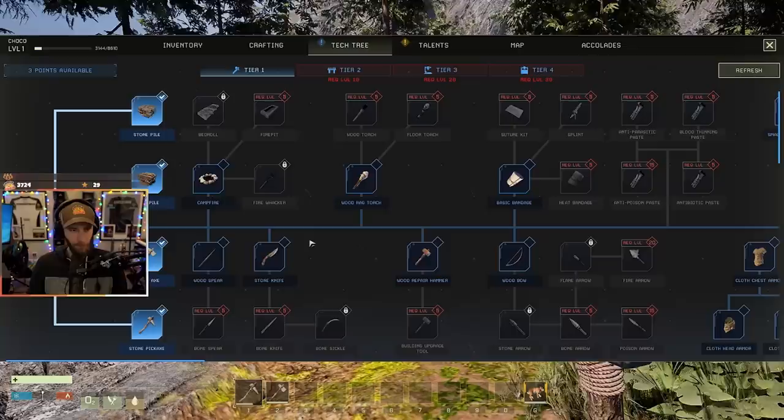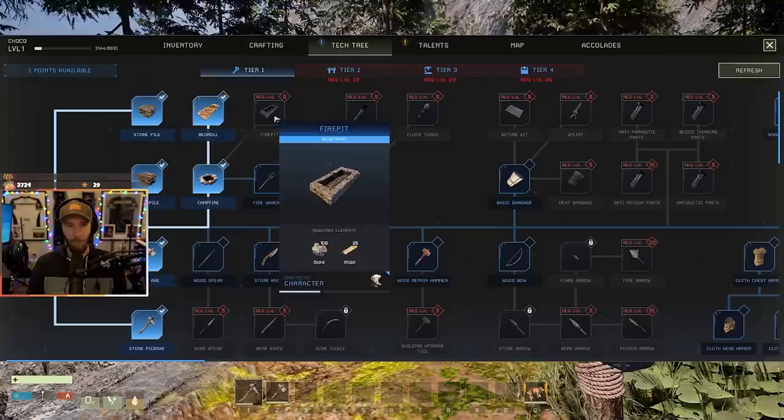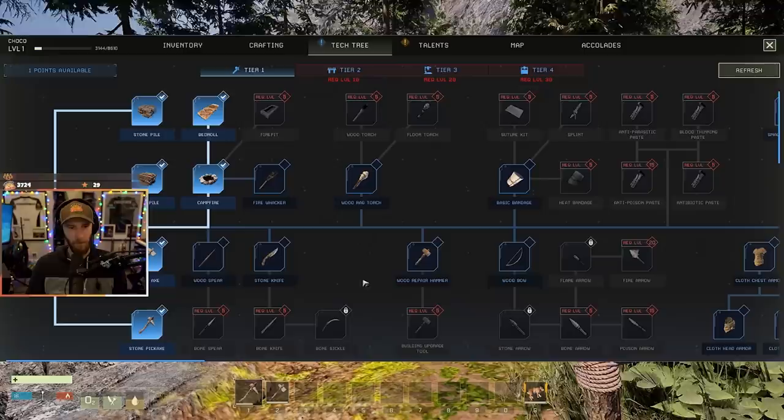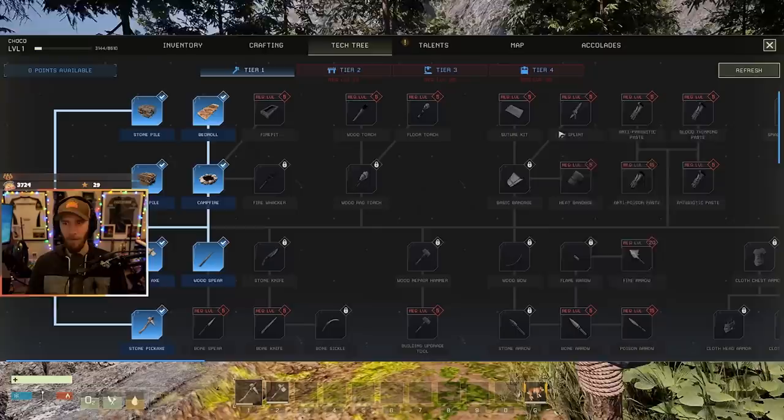This talent tree only functions when playing solo, so I'm not gonna do that. There's a combat tree, a construction tree, and a survival tree. Just forget it for right now — we'll save that point. What about the tech tree? I need to craft this bedroll. I have three points available — I can go to campfire, bedroll. I can craft a fire whacker. I can do the fire pit but that requires level five. I can also make a spear — that seems pretty good. And a knife, probably for skinning.